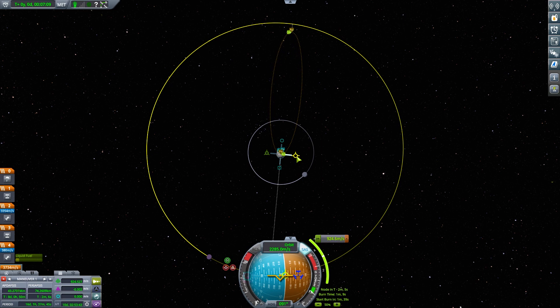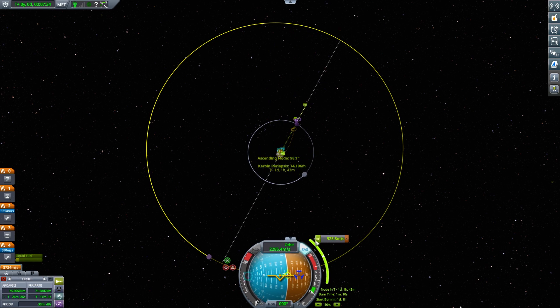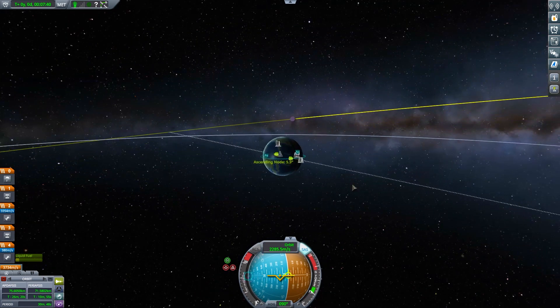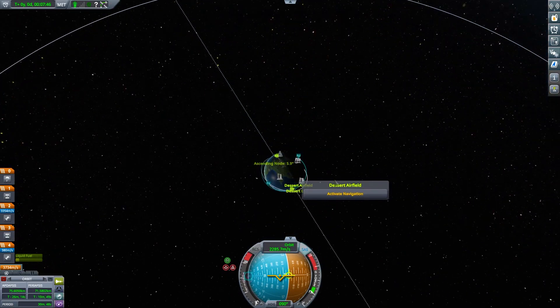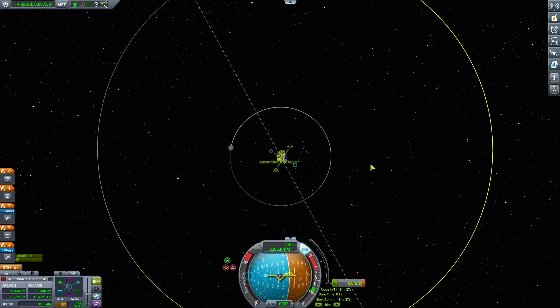This is what I was potentially considering when we didn't have maneuver nodes — you can line up the Mun, Minmus, and Kerbin. The desert above that — I don't want to do it at the desert airfield. I've never actually landed at or used the desert airfield. I do love the name 'desert airfield.' It would be nice to maybe visit it, but this series is a challenge.